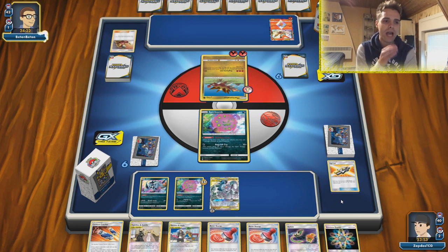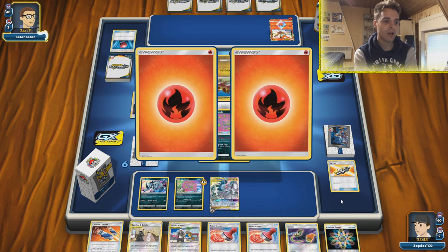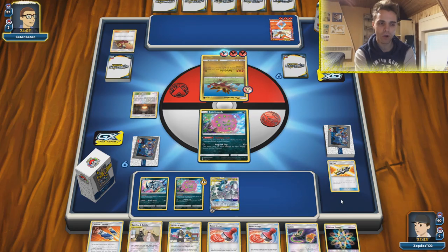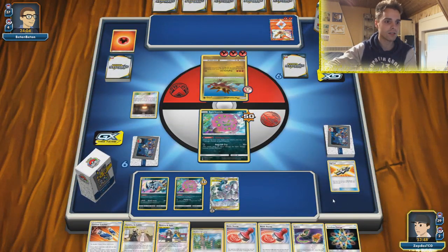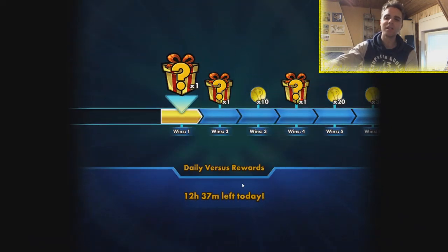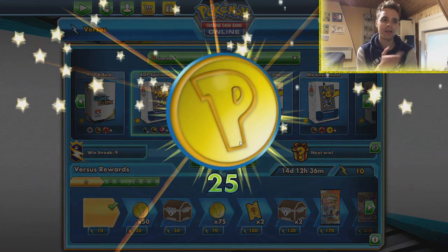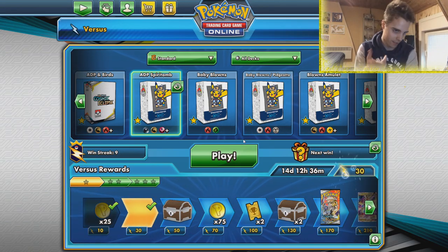Afterwards we're gonna use Altered Creation GX and should have an advantage from there. Giant Heart gets him Fire Energies from the deck. He uses Explosive Jet — that means he has to discard two Fire Energy. He does not discard a lot, only one energy. We did not put damage onto ourselves — fantastic, he fell right into our trap! The good news is that if he'd KO'd Spiritomb with two energies, there were only going to be three energies left and he'd need another Welder to one-hit KO ADP, which is very unlikely.